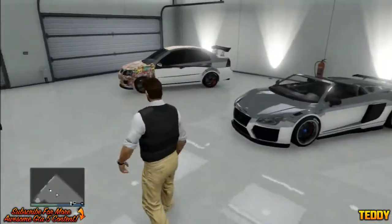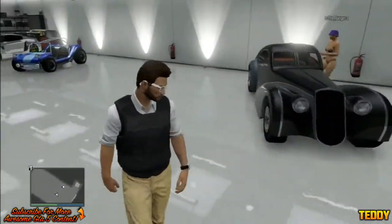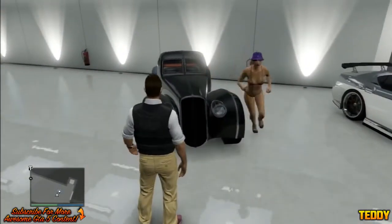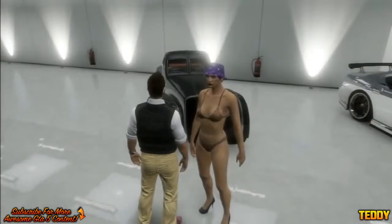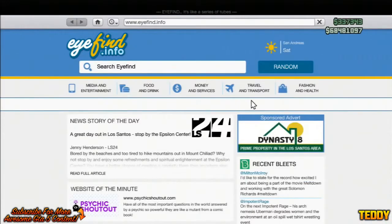To begin this glitch, what you're going to want to do is make sure you have a full garage, and from there make sure you have a Z-Type in it as well, because I noticed that this glitch works great with the Z-Type. As you guys can see, I've got the Z-Type right there in front of me.